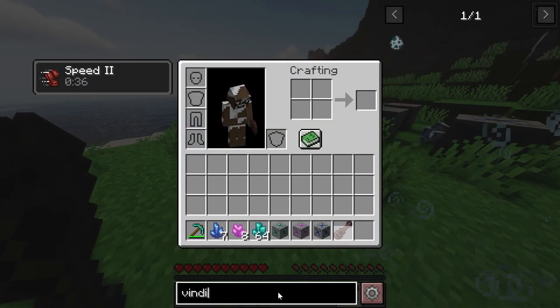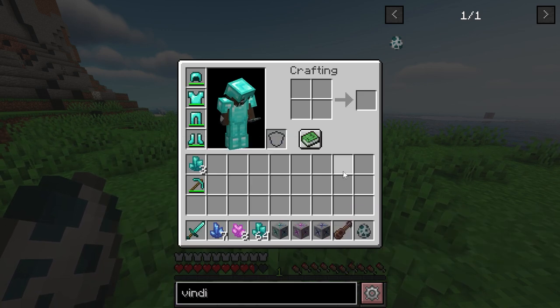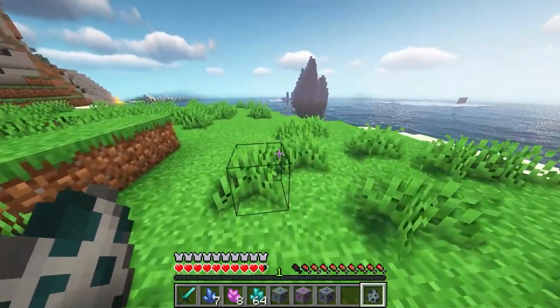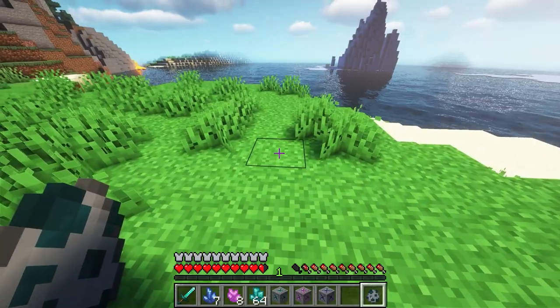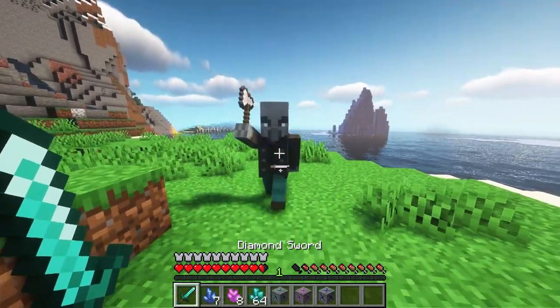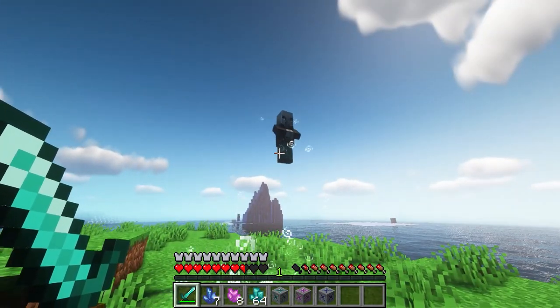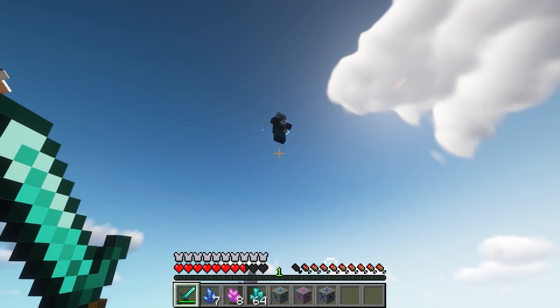If we take an enemy such as a vindicator, we equip our ukulele on our back and see what happens once the vindicator gets a hit in. You can see the vindicator now has a negative effect and is levitating in the air.